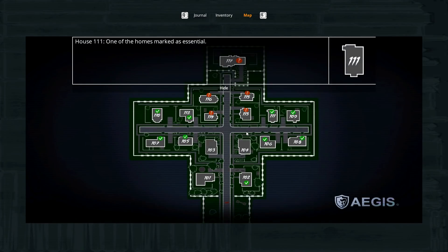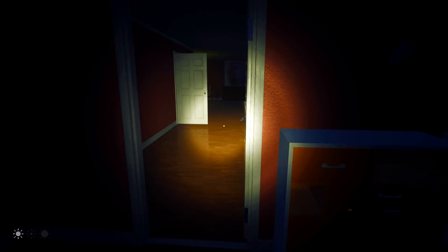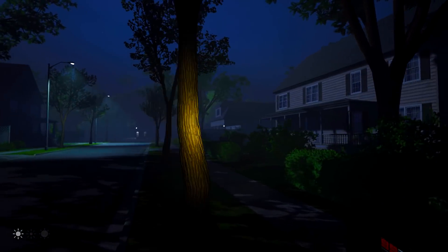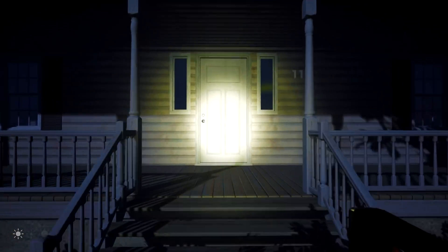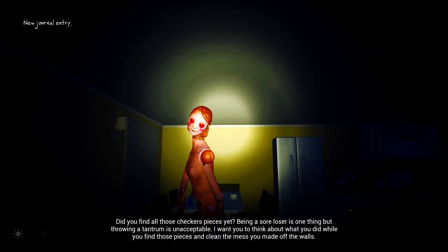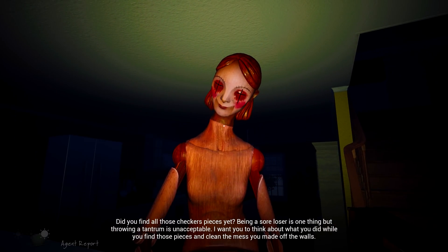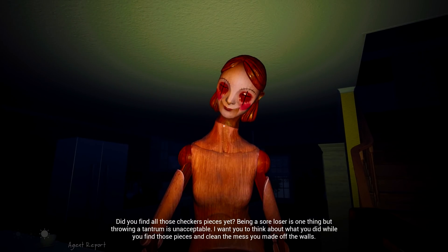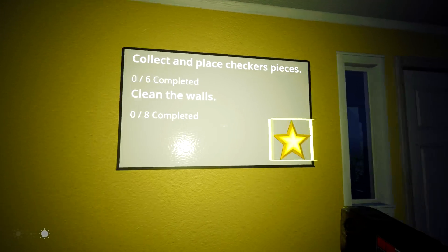So there's four more to do, and then of course we need to go to 117. Just need to make sure I get rid of that barrier. We're doing some good work here - just maybe not the work that Aegis had planned for me. Let's do this one round here - I'm being chased, but hopefully this door is unlocked. Checker pieces - being a store user is one thing, but if you want to scam from others, it's unacceptable. I want you to think about what you did while you find those pieces and clean the walls. So again, we need to clean the walls and collect and place the checkers pieces.